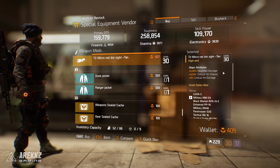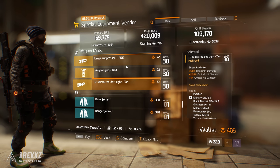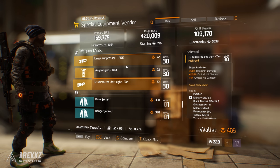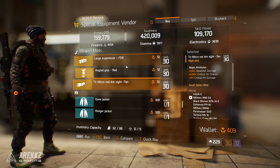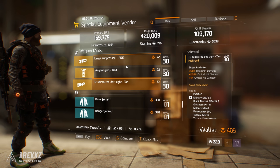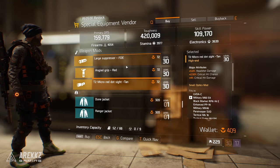World tier 4: 600 phoenix credits, 5.5% headshot damage. But if we jump back to world tier 1, it's considerably cheaper at 72 phoenix credits, giving you plus 5% headshot damage. Yes, the values are lower, and if you're an end game player looking to min-max you'll want the highest percentages. But if you're prioritizing spending on gear and weapons, you're much better off buying a cheaper mod that still gives 5% headshot damage than not buying it at all.